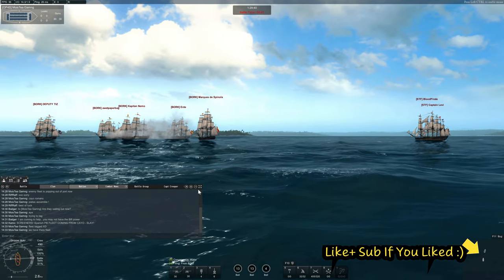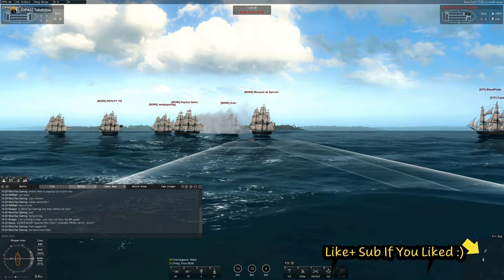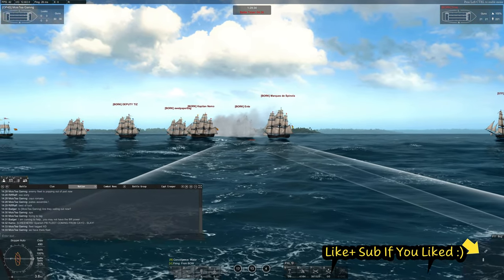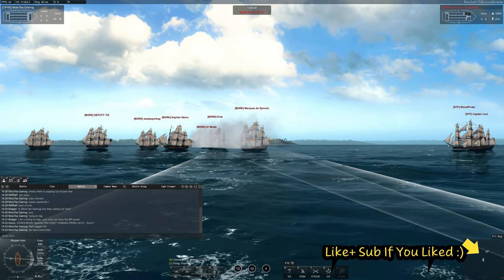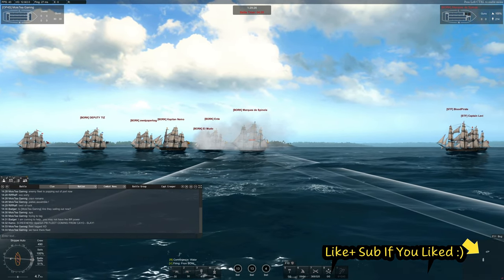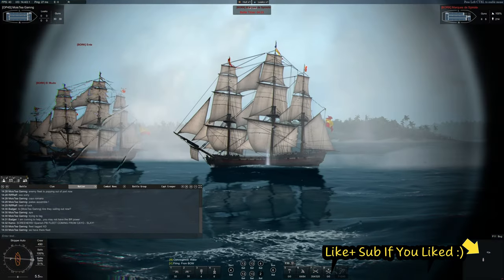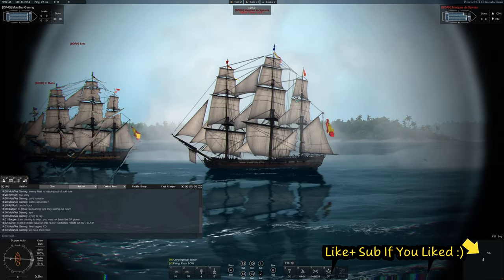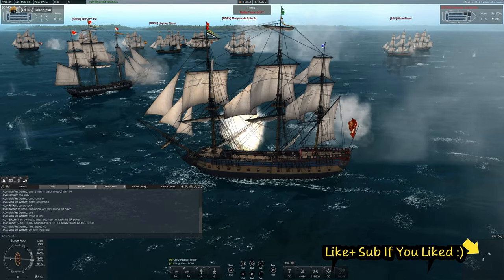So this is the first battle where we successfully tagged them. When it popped up on the screen saying the conquest for such and such has started, at that point the enemy had an hour and a half to win that port battle. Us doing this has prevented them from joining, as long as we can keep them in the fight, which means that they're a lot less likely to actually win the port battle itself.